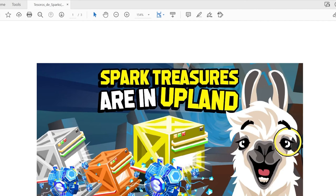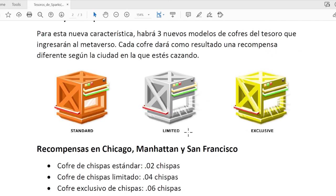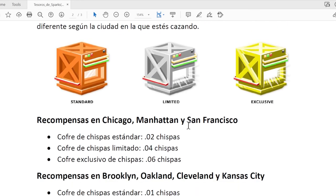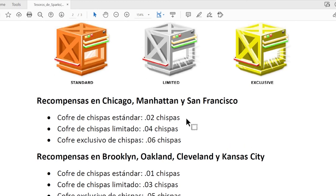El último video, familia, será donde les voy a platicar sobre los cofres de Sparks. Esto apenas lo pusieron a finales de septiembre, octubre, algo así, que nos dejaron saber que habrá cofres que tienen Sparks. Y tal vez el último video, si en una semana o dos sale la semana de Sparks, voy a explicarles también de qué se trata. Hice un video hace como dos semanas, pero fue un video rápido explicando lo básico, porque muchos jugadores estaban perdiendo mucho dinero, muchos opex, al buscar esos Sparks sin entender lo difícil que es hacerlo cuando hay 80 jugadores buscando estos tesoros en Chicago. De esto será el próximo video, familia.